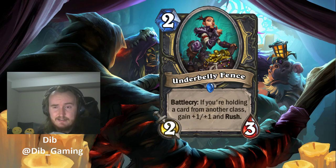Together these cards might be enough to push the Thief Rogue archetype, but individually they're both threes. Maybe Underbelly Fence is insane enough — if Pilfer is good enough to play on 1, then reliably having a 2 mana 3/4 with Rush could push it to a 4.